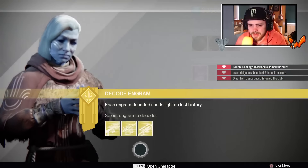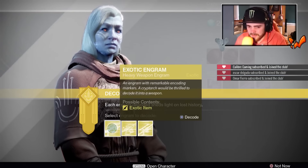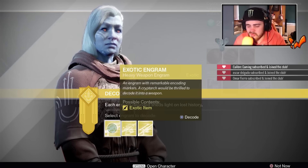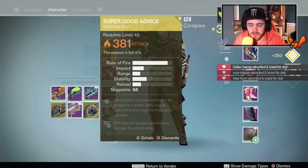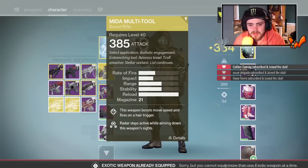We are down to the weapons. I don't know if there's any heavy weapon that I really need — I already have the Nemesis Star. We're just going to open it. Super Good Advice! Okay, we just got one of those recently. It's 381... please be above 385. 387 — okay, that's cool. We have a 385 right there.